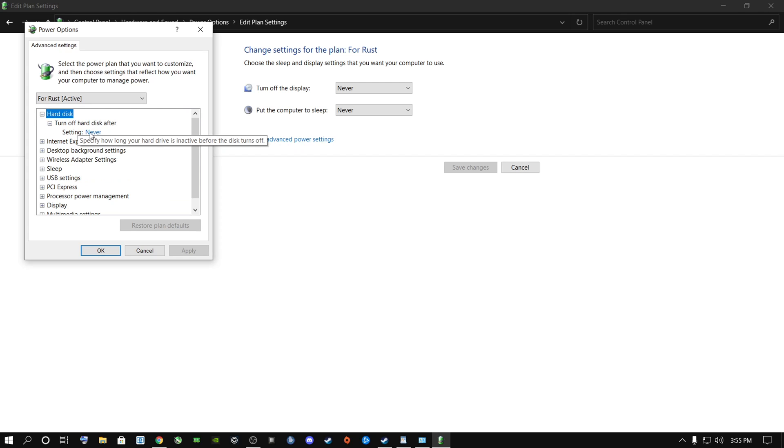When you see 'For Rust,' go to Change Plan Settings, then Change Advanced Power Settings. Open Hard Disk and change the value from 10 or 20 minutes to 0 — click the box, type 0, and hit Apply. Your hard drive will never switch off. This is important because it takes quite some time to load into Rust, especially if you're running it on a normal hard drive rather than an SSD.